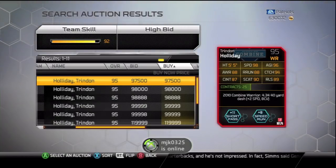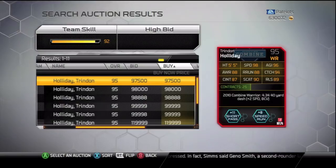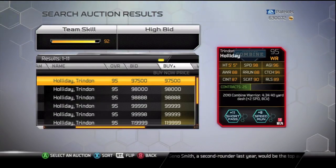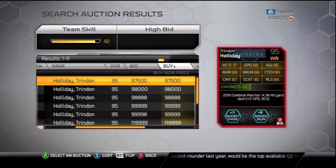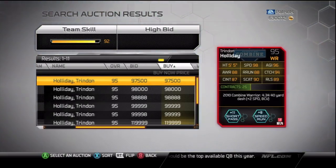You have 98 Speed, 96 Agility, 88 Awareness, 88 Route Run, 94 Catch, 87 Catch in Traffic, 90 Spectacular Catch, 89 Release. You also have Plus 11 to Short Pass and Plus 8 to Speed Run.